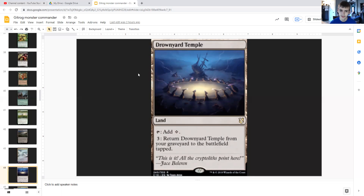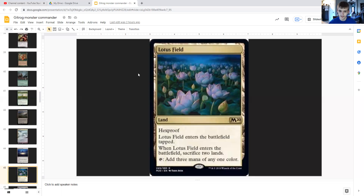Drossforge Bridge — actually a drowning yard / temple-style land — taps for any color, and for three generic you can return it from your graveyard to the battlefield tapped. Lotus Field has hexproof, enters tapped, and when it enters you sacrifice two lands — then it taps to add three mana of any one color. Hexproof means your opponents can't target it with spells or abilities, though it can still be dealt damage if it were a creature.